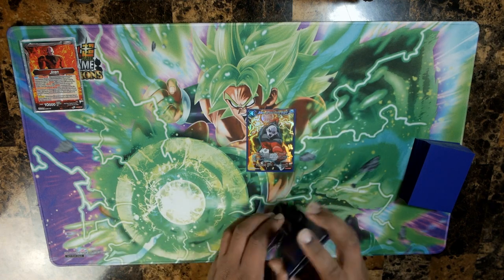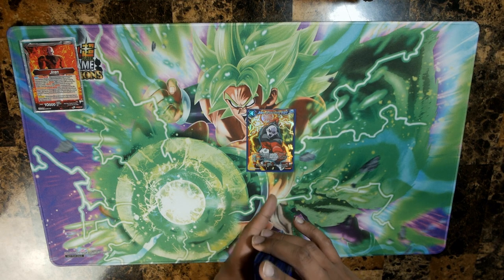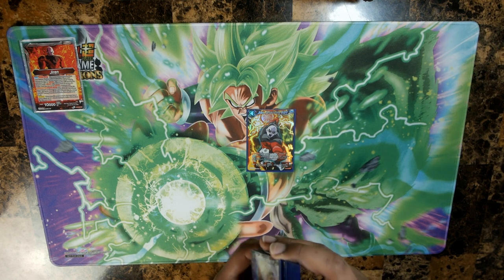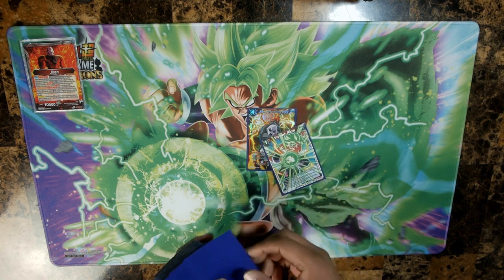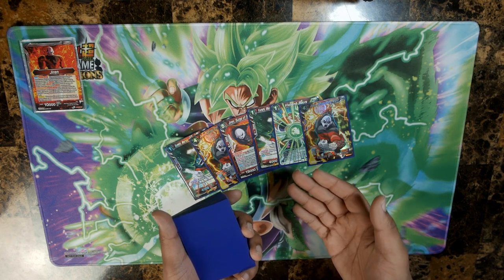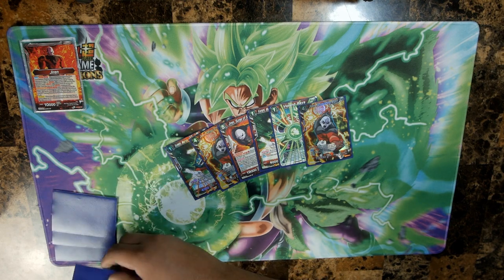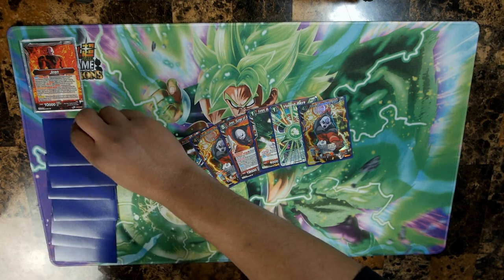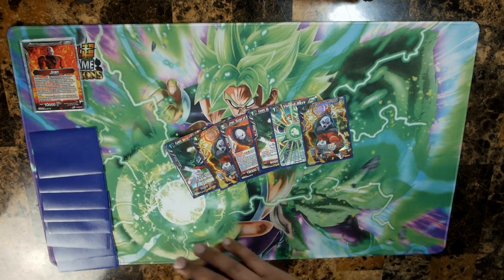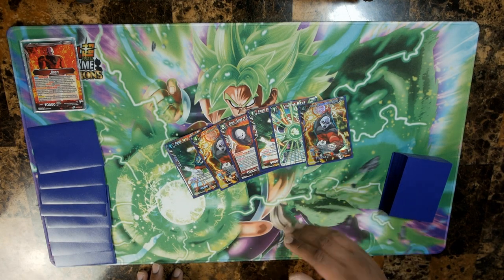The whole point of the mulligan is to have an ideal starting hand. Some decks focus on higher cost cards or combo-oriented strategies, so it's important you get the cards you need. For this deck, I want to see a unison and some one-drops. After your mulligan, you use the deck to place eight life to the left of your play area. It doesn't have to be perfect — as long as the eight are visible and both players know how many each has.